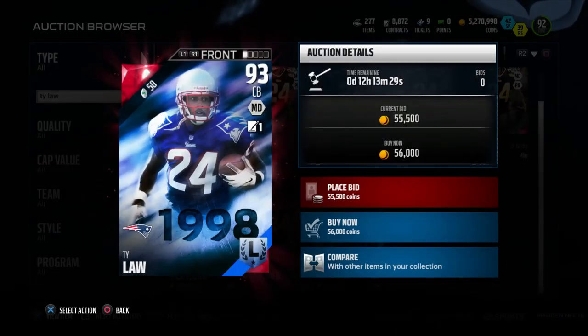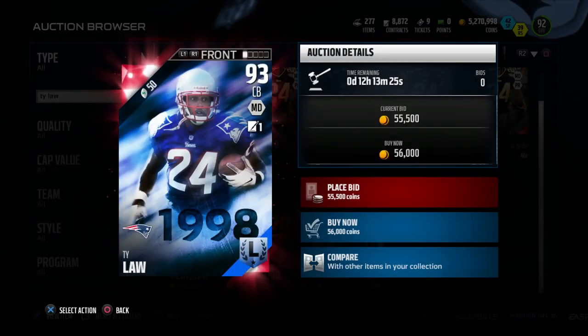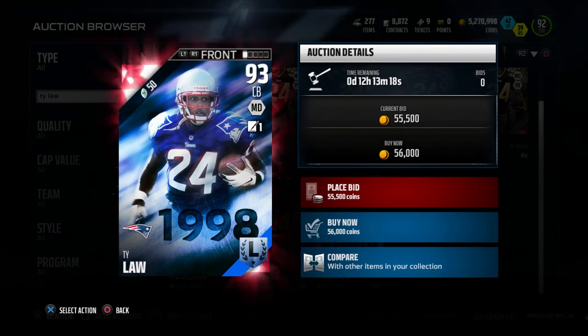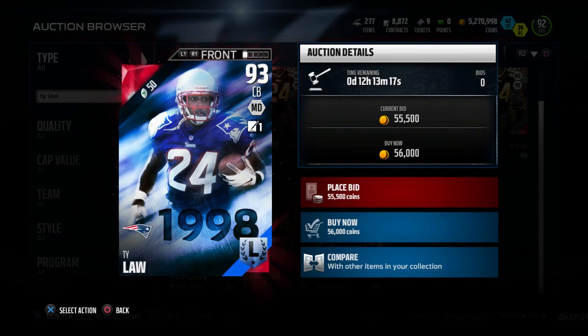Next on the list, we have another nice card — Legend Ty Law. This one's a little more expensive: 50 for salary, and about 50,000 coins if you want to buy him outright on Ultimate Team.